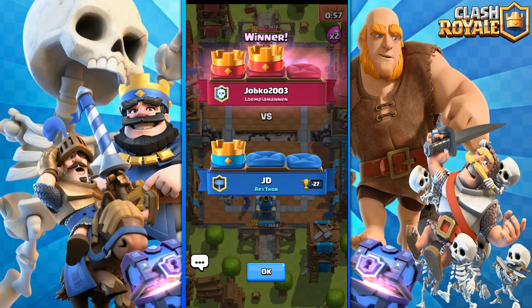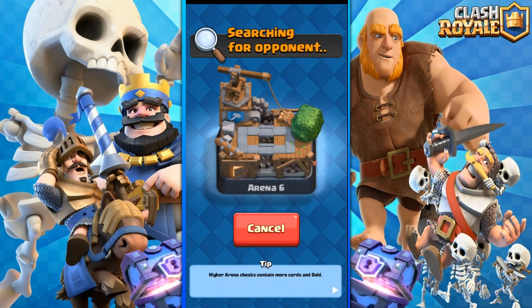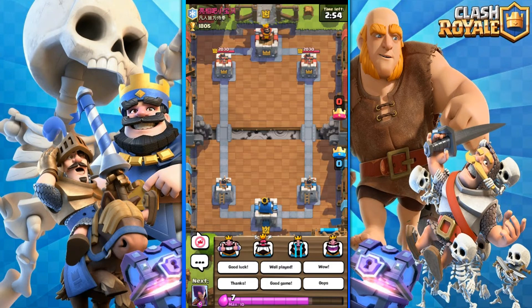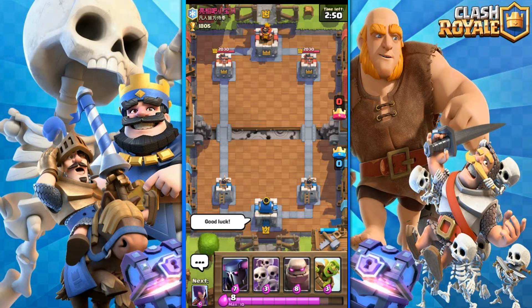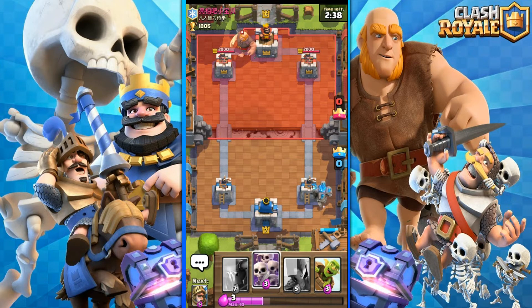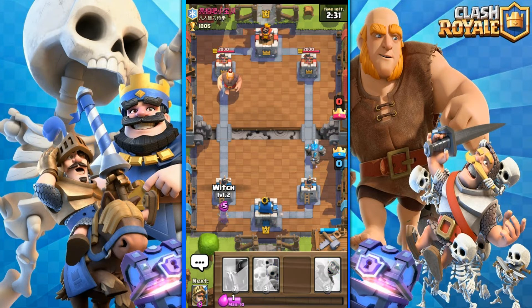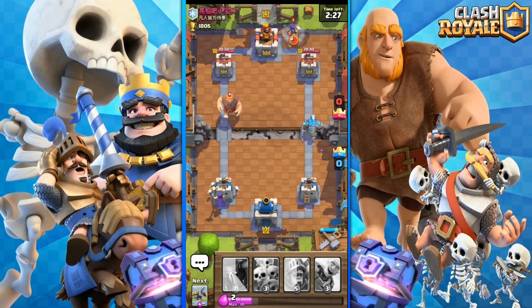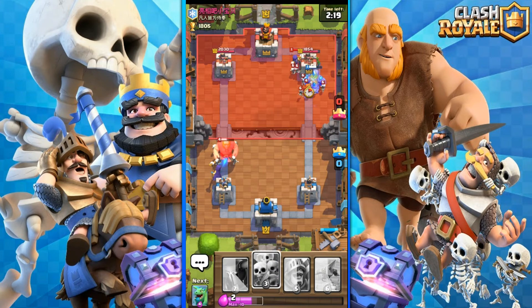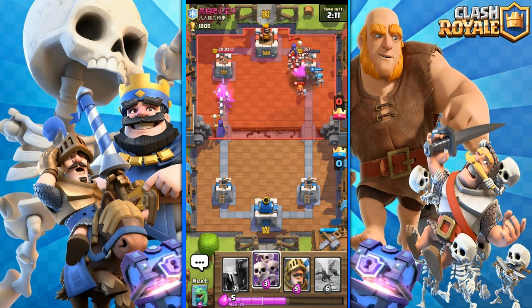Let's go for the third battle - then declare this deck good or bad. Here we go: a level 6 person against us, can't read the name. We have two cards for pushing - P.E.K.K.A and Golem. Let's go with the Golem. Even before the game started he put a Giant in - I have to keep the Skeleton Army as a counter. I'm gonna put in a Witch to counter it too. He puts a Witch as well - copying me. He's trying to stop my Golem but Golem has way more hit points than the Giant.